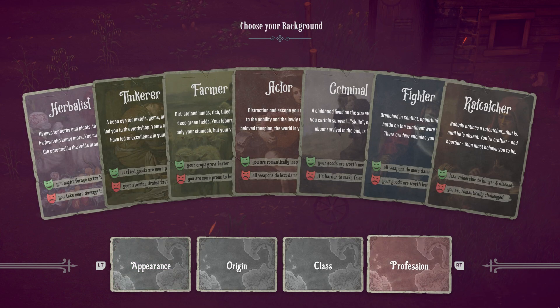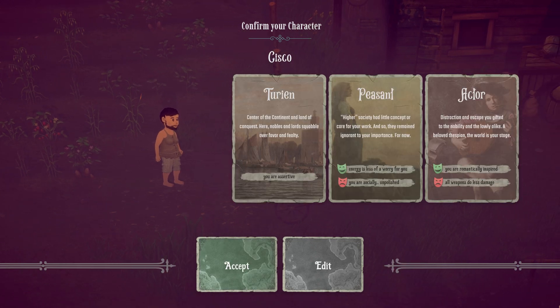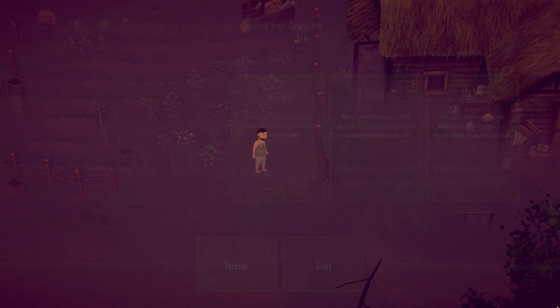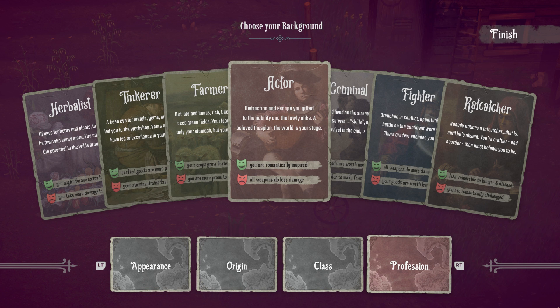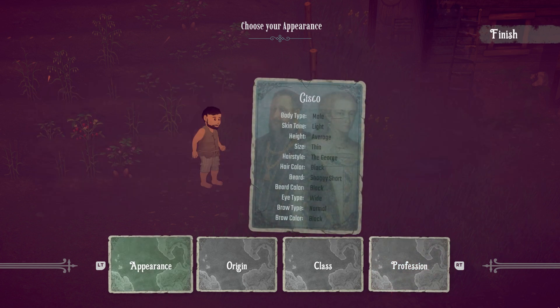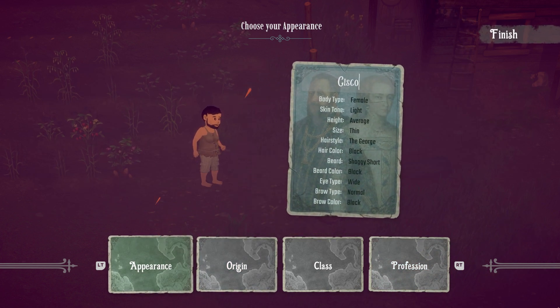You start off creating your character and it does have a decent amount of options, but it's not enough to really make this an exciting and immersive RPG experience. Especially when you're wearing a helmet and can't see your face anyway, it kind of just makes the creating process a bit pointless. The game uses a card system UI to display its different origins and classes for you to pick. This card system will also be used in conversations that you have with people in town and people that you meet — it's actually a nice change of pace and very fitting for the art style.